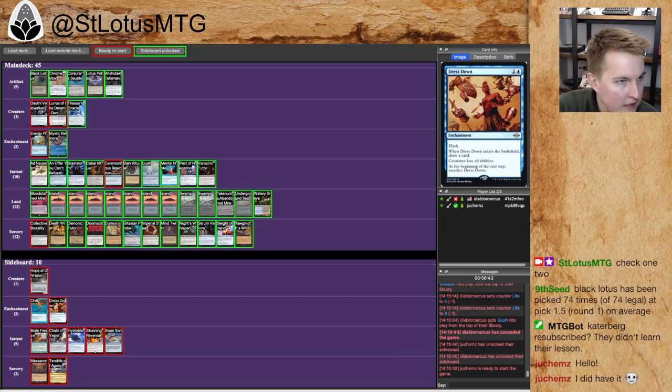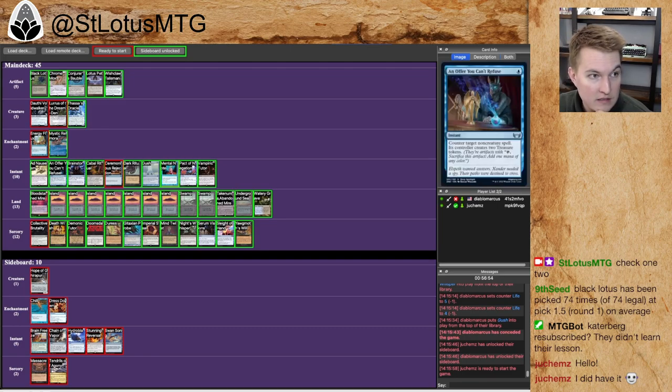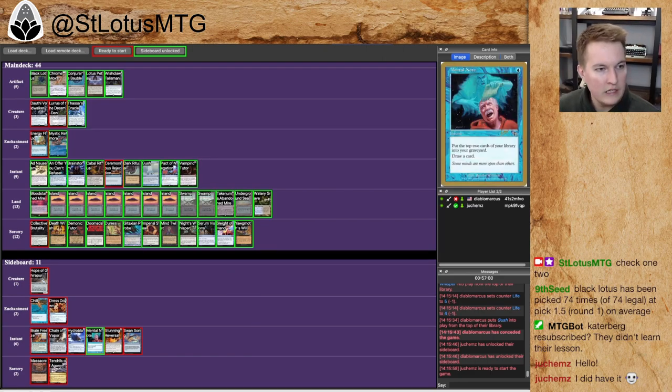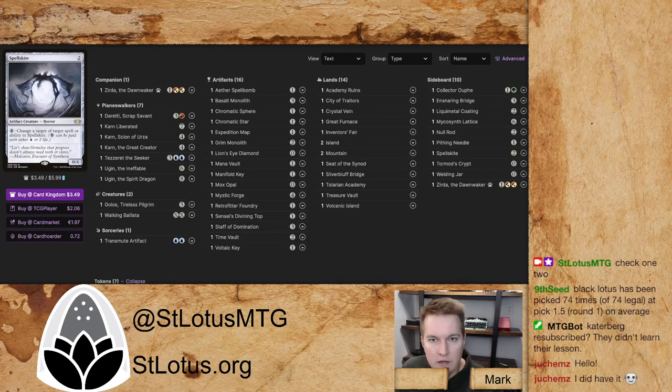Sideboarding plans here. Ceremonious Rejection is obviously great against the artifact deck. Dauthi Voidwalker is kind of just a value card a lot of the time — I'm not sure if that's correct. Knocking out graveyard stuff seems good sometimes. Collective Brutality coming in — that's obviously not a Duress, so it can only hit Instants and Sorceries. With a card-board opponent, they're not going to be bringing in Counterspells because their sideboard is full of other targets. So I don't love this Collective Brutality just looking at it right now.